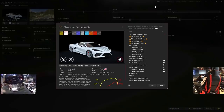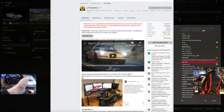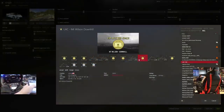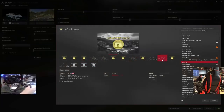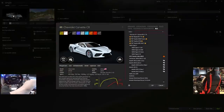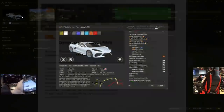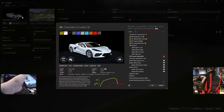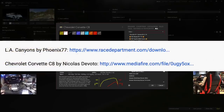I found a couple mods that I will be linking down below. The first one is by Phoenix 77 — not the car, but the track itself. This is the Los Angeles Canyons mod, and there's a lot of them on here. Today I believe we only have access to the normal track. We're going to be driving this with the Corvette C8 mod from Nicholas Devento, also found in the description box. I googled it and the first video that popped up was from Unknown Sissinge — I'll leave his channel down below for leaving everything accessible.